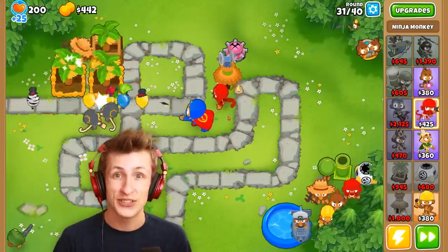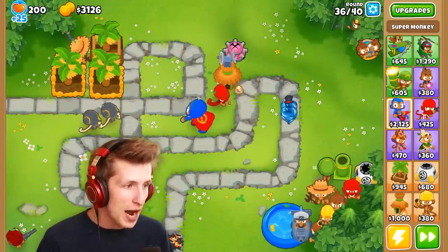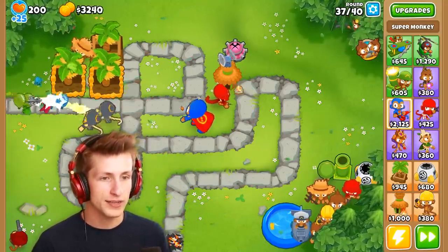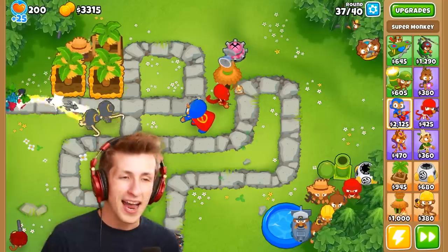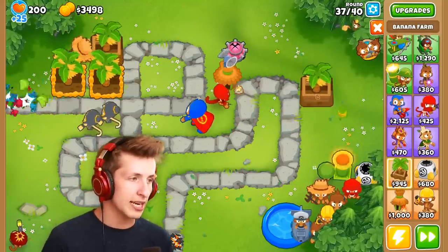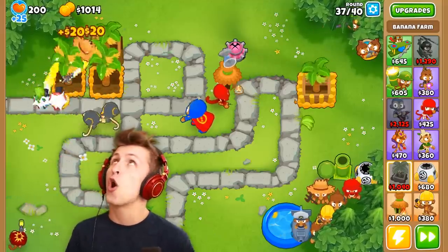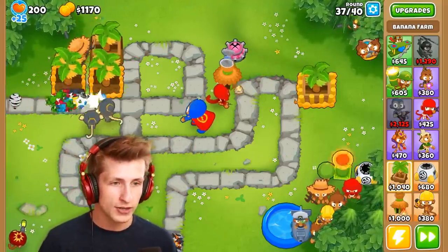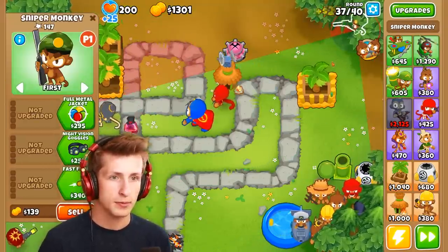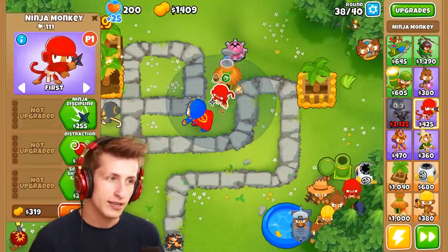Now we have radar scanner so our ninja monkey can detect camo balloons — we are set and good to go. Now that he can hit camo balloons he's able to pop them. Oh luckily we still had some spikes there, because that could have not ended well. We're fine. The round's about to end soon — now it's time to invest in a banana farm. We're going to make so much money by the time this round's over.